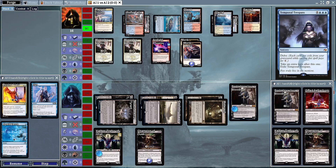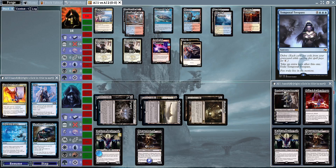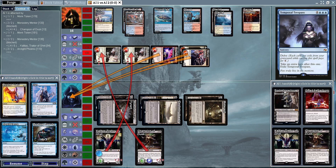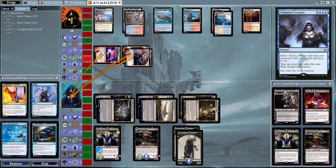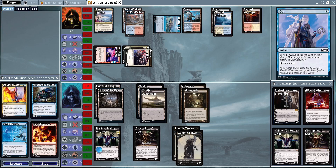We're going to see a Temporal Trespass here creating an extra turn, which is going to allow Arclight Phoenix to attack. You could take out Sorin but that would have been lethal if you attacked in for six on both extra turns. A full-on attack — looks like there will not be an Opt, which is kind of interesting for prowess.